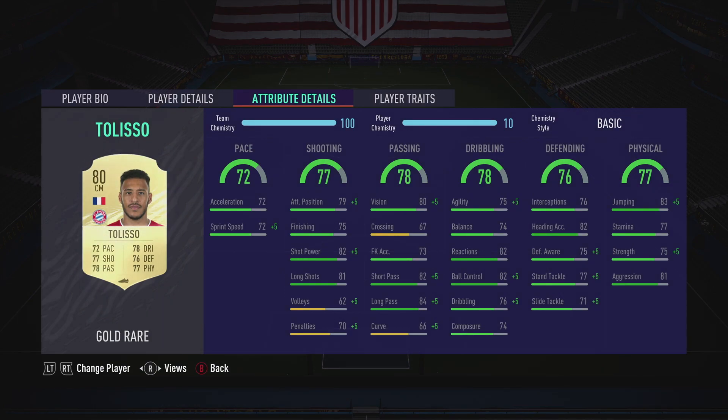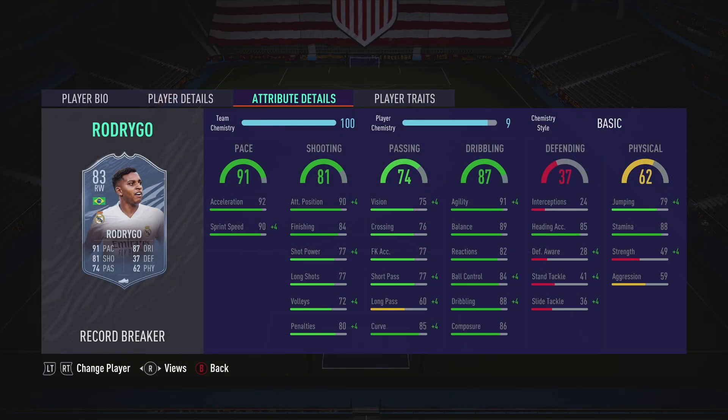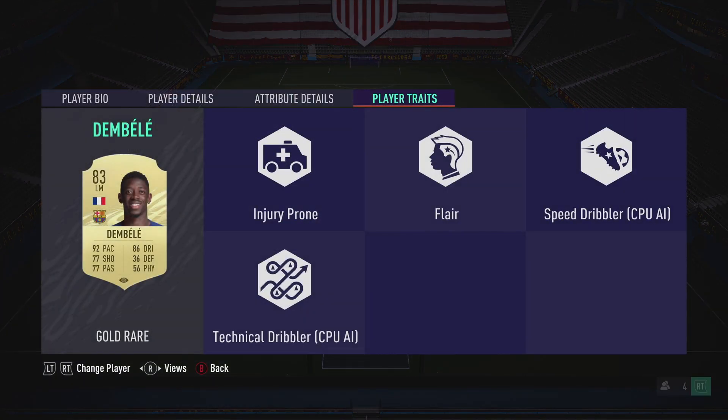Tolisso is one of the players you can substitute off — for me personally I'd bring in a striker, whatever striker you enjoy using, because Tolisso is just there for chemistry reasons. If you have a cheap striker like Dembele or an Inaki Williams rule breaker, substitute them in. For the right mid we're going with the Rodrigo card — four-star four-star. Put a dead eye on him to improve his passing and shooting, and with his flare trait he looks really nice.